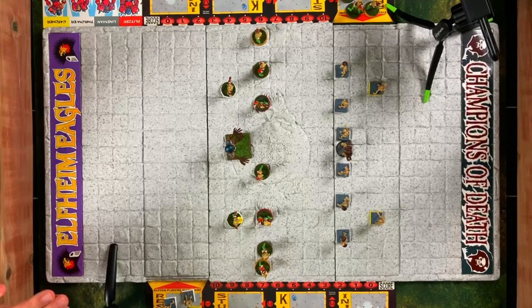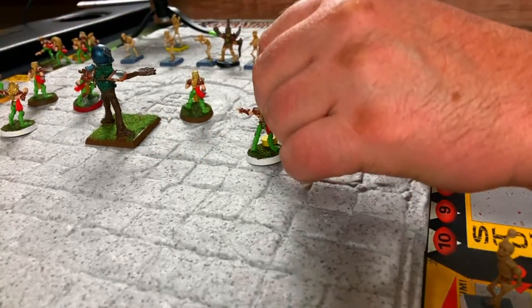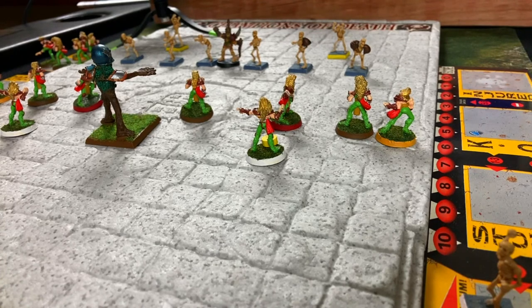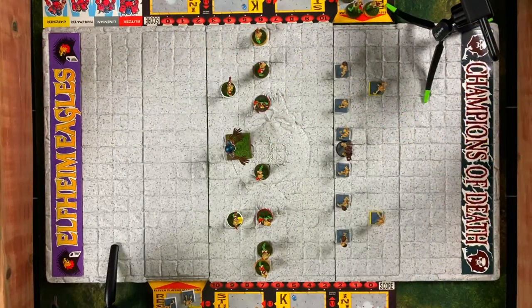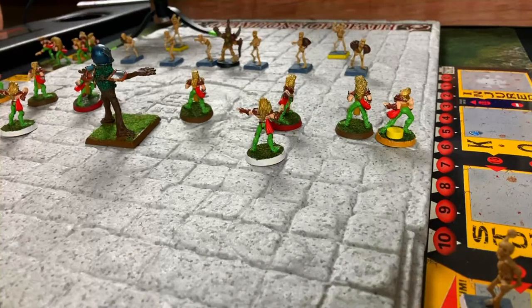The catcher has a plus-two to his coolness and the thrower has a plus-two to his throwing skill, for a combined plus-four bonus. That is a quick pass at plus four, so it's almost a certainty. We need six to 12 to catch it — and we got it. The elf thrower completed a quick pass to the elf catcher, who is now prepared to zip down the sidelines on his next turn if nothing stops him. We'll have to see what the skeletons can do.